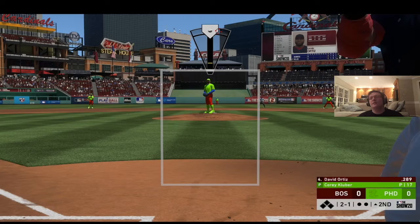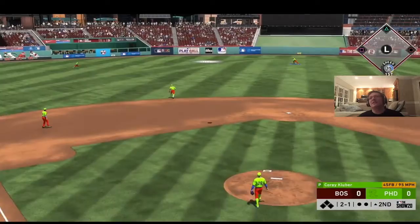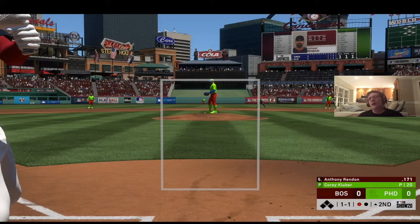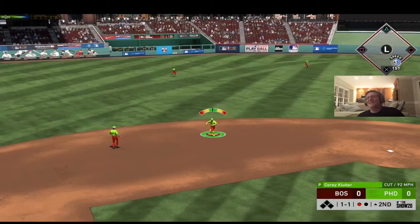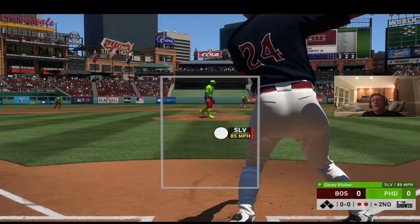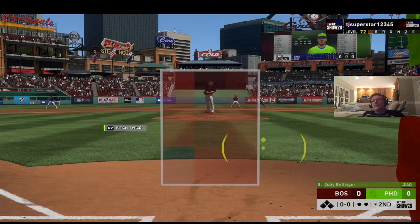In the top of the second, Big Papi hits one to left center but not deep enough — Jacoby Ellsbury uses his speed to get there for the first out. Rendon hits a chopper to Correa who throws him out, and then Ken Griffey Jr. strikes out on the slider to end the inning.